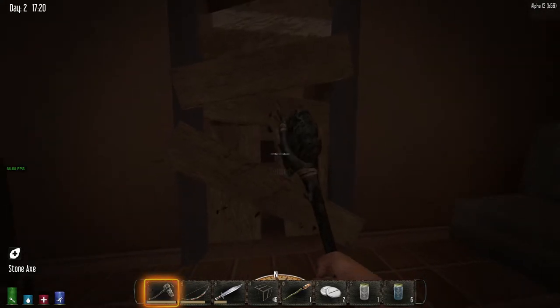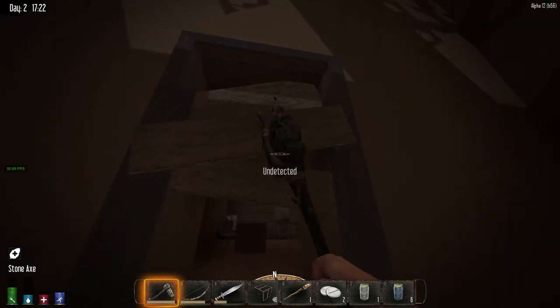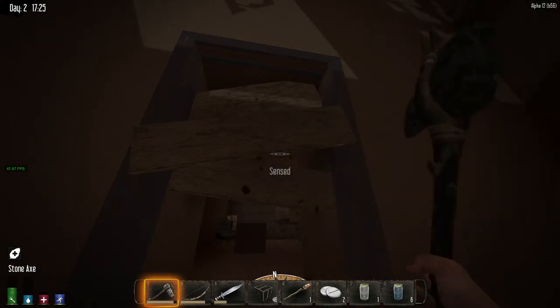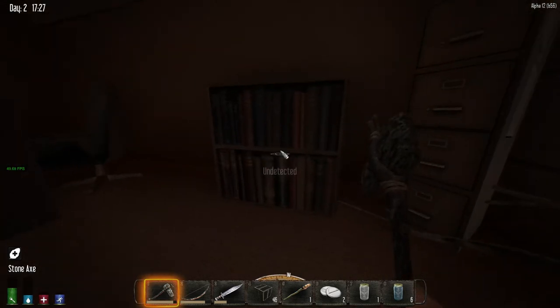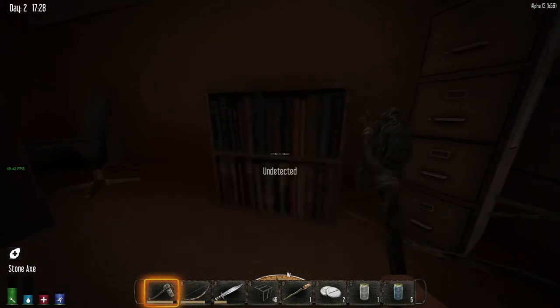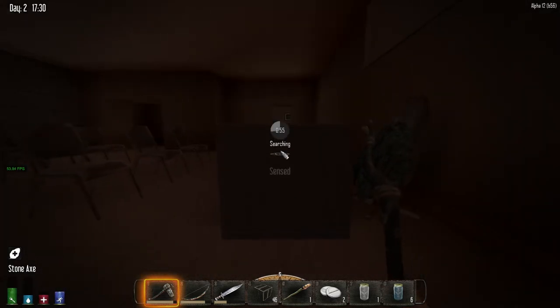But a desk and a filing cabinet could be helpful — I could use some loot in there. Desks are good. Sometimes have guns in them, ammunition, that sort of stuff. Maybe even some schematics at this point in the game. I was right about the bookcase, except it's empty. It's up to you, desk. Cowboy hat — don't really want a cowboy hat.